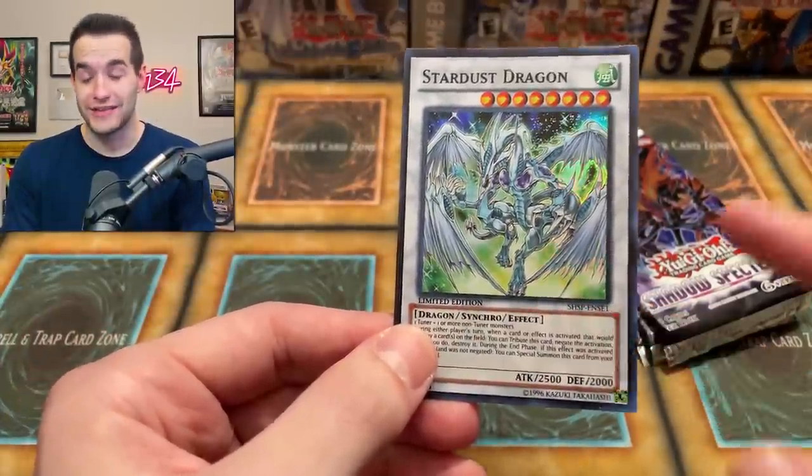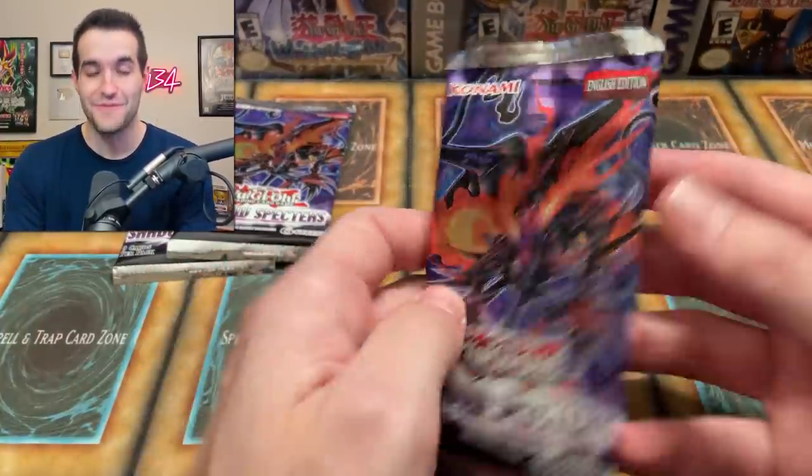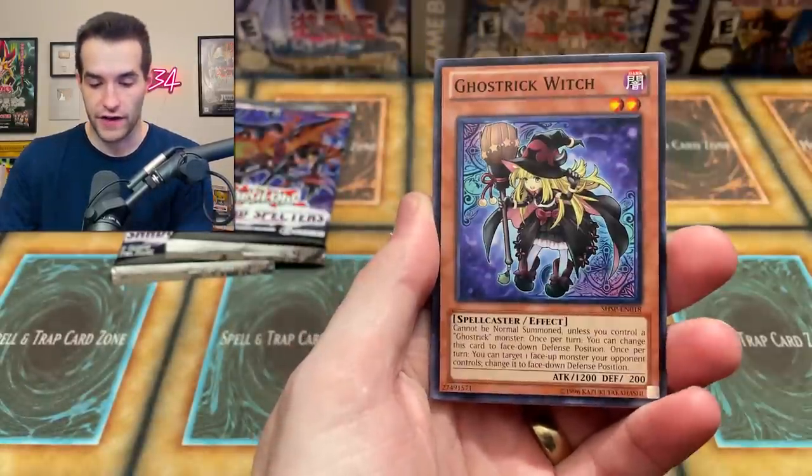Stardust Dragon is a Super Rare in these special editions - that is insane. We'll take that; that is an amazing promo. Three packs of Shadow Spectres, let's see what we can do. We got a Ghost Reck Vanish.